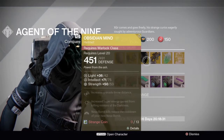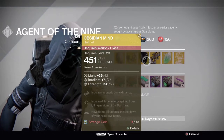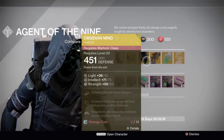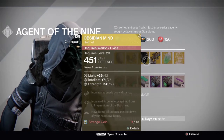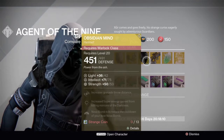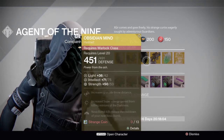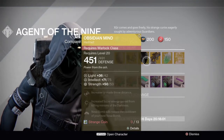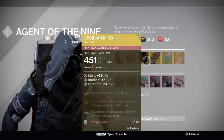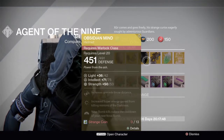Next we have the Obsidian Mind, which is one of the best Voidwalker exotics in the game — actually probably not the best anymore, but still one of the best. What it does is Nova Bomb kills reduce the cooldown of your next Nova Bomb, meaning if you kill a lot of enemies with your Nova Bomb you'll have it again right after. This is very good in PvE against the Thrall room or the Abyss in Crota's End, or if there's a bunch of enemies grouped up in Prison of Elders or any other activity. In PvP, getting three kills boosts your super back up to about a quarter, so you'll be 25% of the way to your next Nova Bomb. If you do not have this yet, I really recommend picking it up.